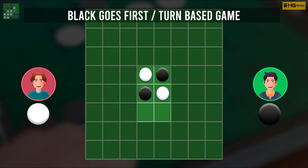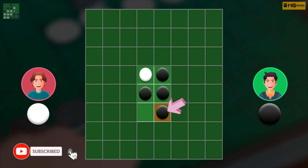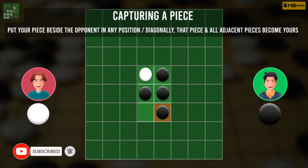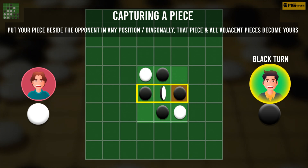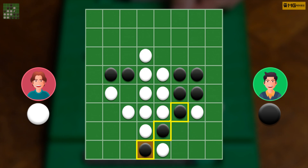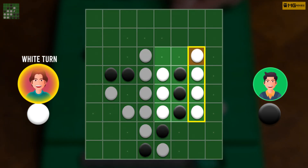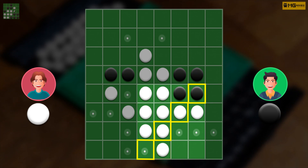On your turn, place one of your tokens on the board with your color facing up. In order to place a token on the board, you must place it somewhere that outflanks your opponent, which means it sandwiches one of the horizontal rows, diagonal rows, or vertical rows of their tokens between two of your tokens, one on each end.